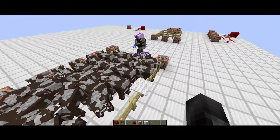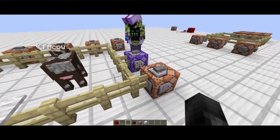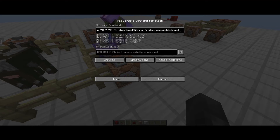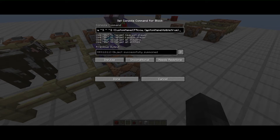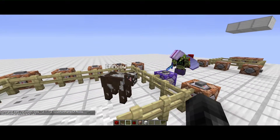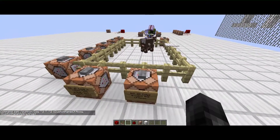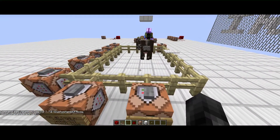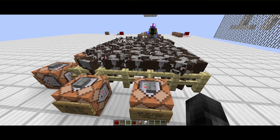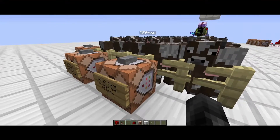Allow me to introduce our specially named cow — the CFA cow, otherwise known as the Chick-fil-A cow. You use `custom_name:CFA Cow` and `custom_name_visible:true`. The `true` means even when you're not looking directly at him, you can still see the name. Now we can play a game of find the Chick-fil-A cow in the sea of cows.